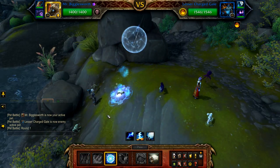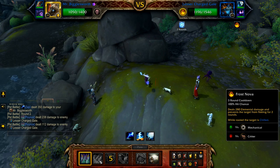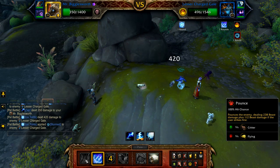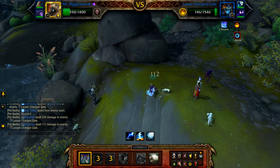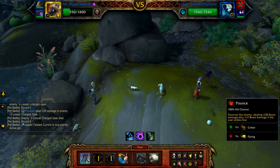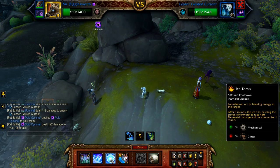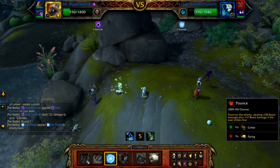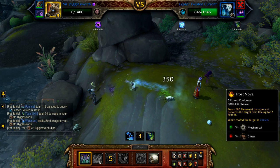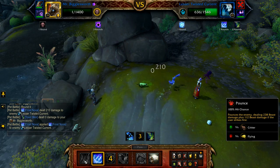Start with Ice Tomb, followed by Pounce, then Frost Nova, and now Pounce until the gale is defeated. Once the gale is defeated, the Twisted Current enters — cast Pounce until Ice Tomb comes off cooldown, then cast it. Follow with one Pounce, then Frost Nova, and now use Pounce until your Mr. Bigglesworth is defeated.